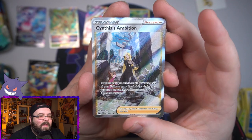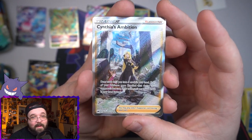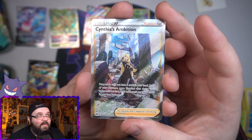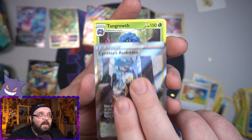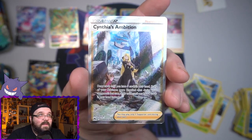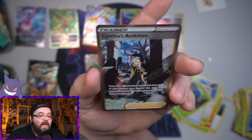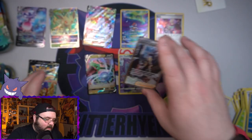There we go — Cynthia! Oh ho ho, nice. That is one of my main ones from this set. Very, very cool. Cynthia's Ambition — awesome looking card. And then normal Tangrowth on the end. Oh yes, yes! There we go, that is a hit. Thank you, mini tin. Cynthia's Ambition — nice.